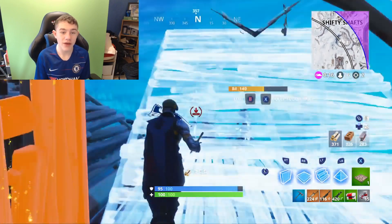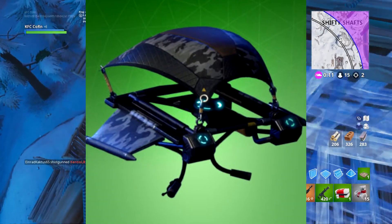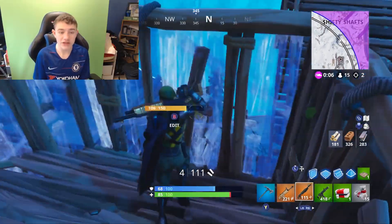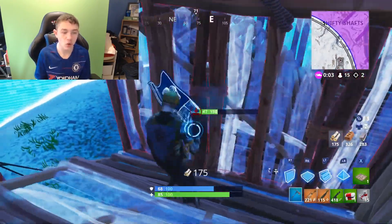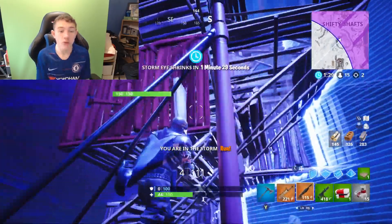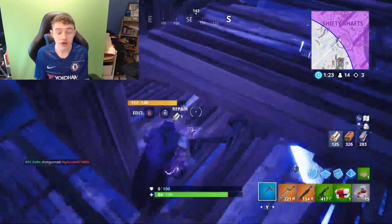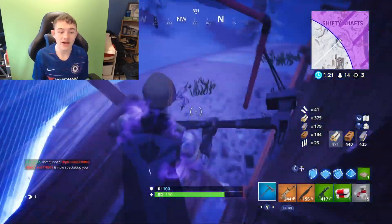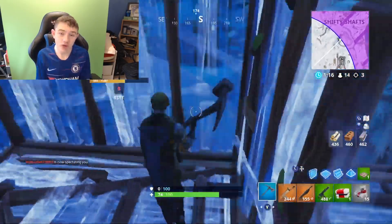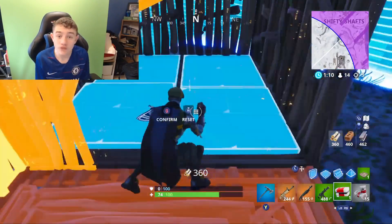Going on to gliders now, we have the Carbon. Another glider I think you should all have — I think this was from a season pass. The Carbon is just like, these skins are sort of sneaky, like sneaking around, sort of like the Elite Agent in a way. It's got black and it's got little white prints in it. Looks really, really cool with this set. I haven't actually bought a glider on Fortnite — I just use the season pass ones, and this is definitely one I use quite a lot as it goes with a lot of skins.